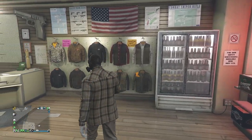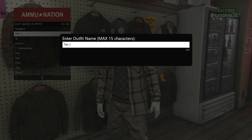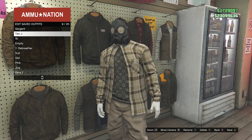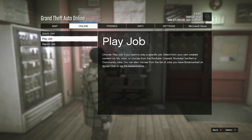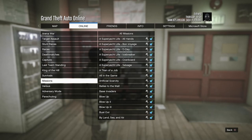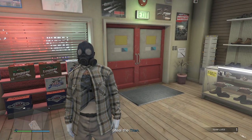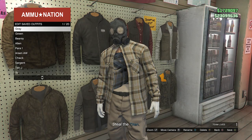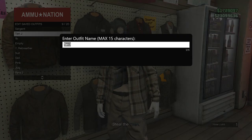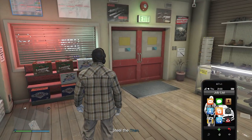Now head to a gun store. Once inside, go to the top section, hit edit saved outfits, and save this outfit on any slot you want. Then back out of your tops and start up a job: hit pause, go to online, click on jobs, play job, Rockstar created, then missions. Look for the job called A Titan of a Job and fully start it. Once you load in you should see your character has an invisible torso. Go to the top section, hit edit saved outfits, and save the outfit again. Then back out, pull up your phone, and quit the job.